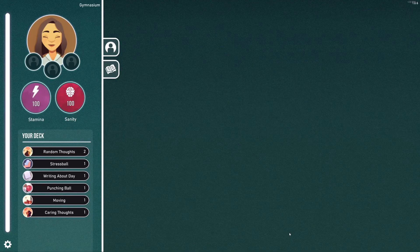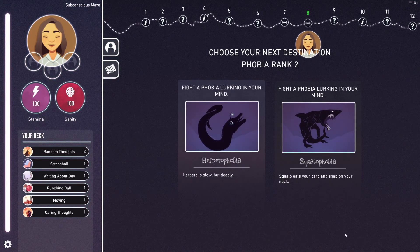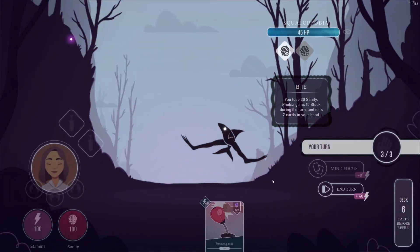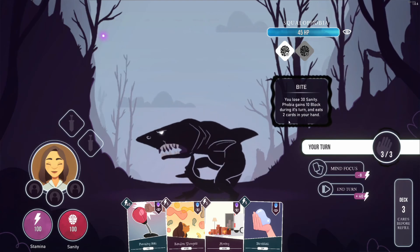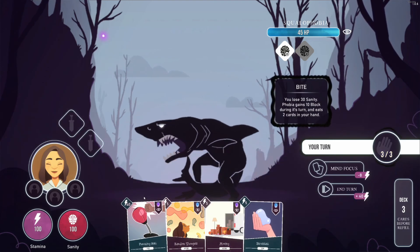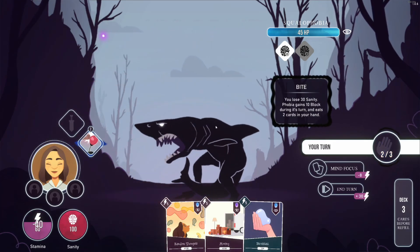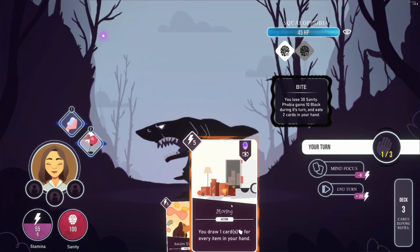I'm looking at some sanity — let's get a bit more HP, and some stamina too. Nice and balanced. Squalophobia — you've got to go for that. Fear of sharks. Looks like the shark can eat our cards — you lose 30 sanity, phobia gains 10 block, and eats two cards in your hand.